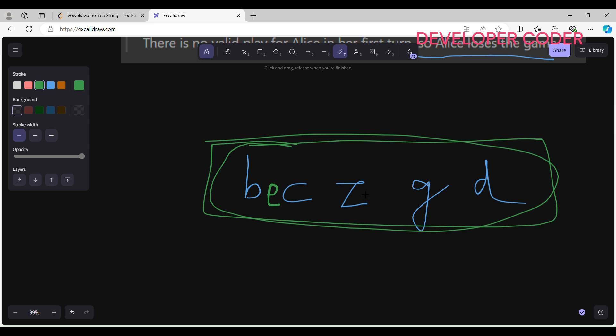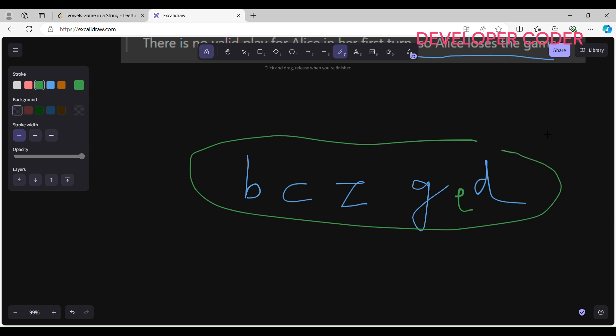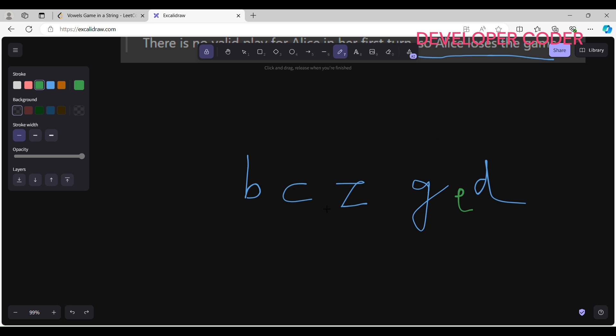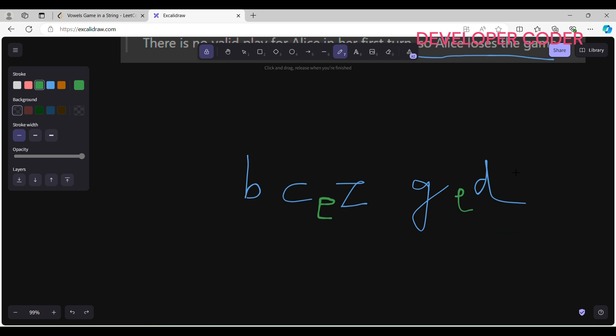If I put the 'e' somewhere else in the string, Alice still deletes the whole string in one go. Now let's say there are two vowels. Alice deletes the part containing the first vowel, then Bob plays and deletes a consonant-only part. Bob can't delete a substring containing an odd number of vowels. After that, Alice deletes the rest — Alice wins again.